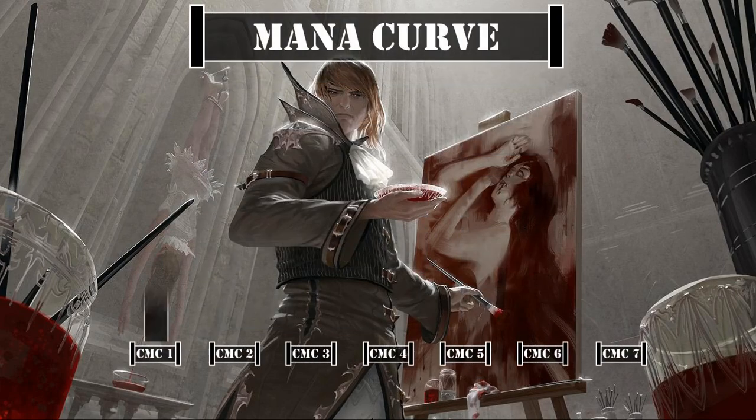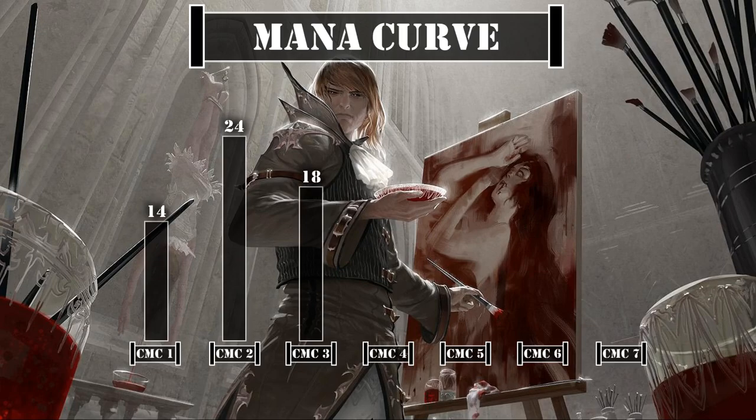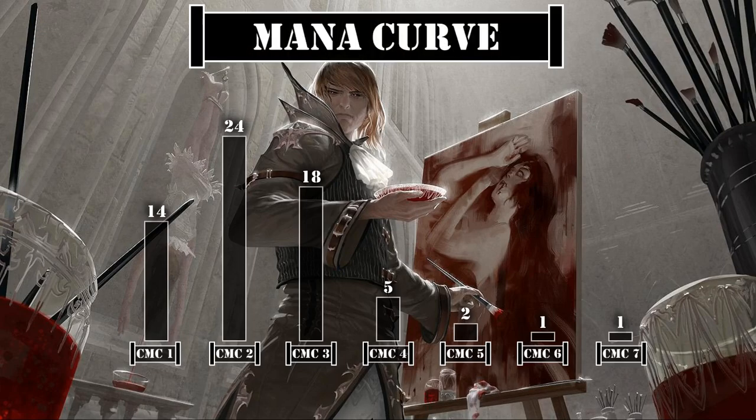Looking at our mana curve, we have 14 one-drops, 24 two-drops, 18 three-drops, 5 four-drops, 2 five-drops, 1 six-drop, and 1 seven-drop — a fairly aggressive curve that wants to drop cheap artifacts or create artifact tokens early, followed up by Braids to sack them away, forcing opponents to either lose their rocks or let us draw cards, allowing us to dig deeper for our Aristocrats pieces at breakneck pace.